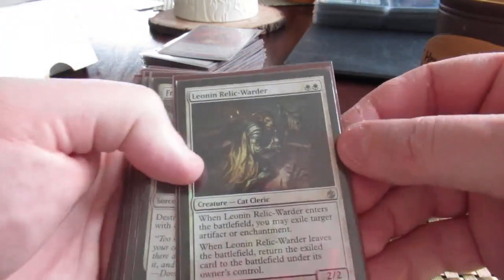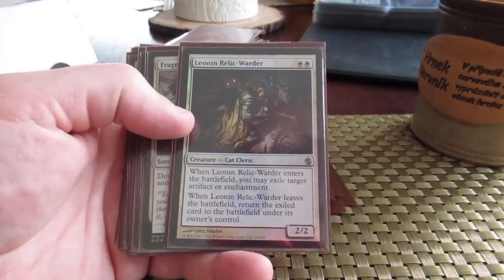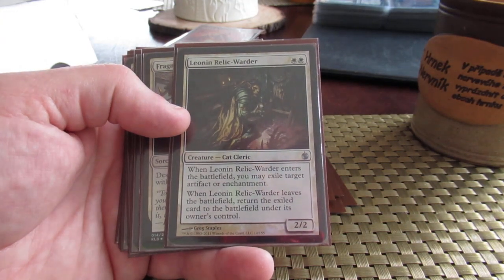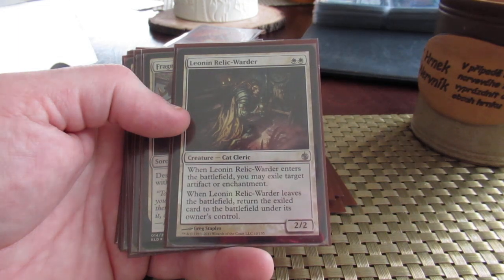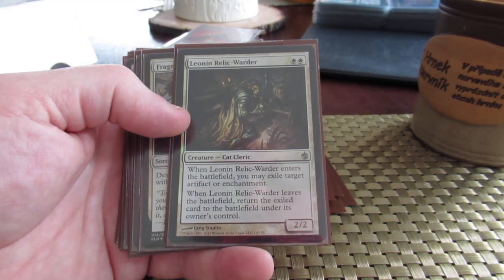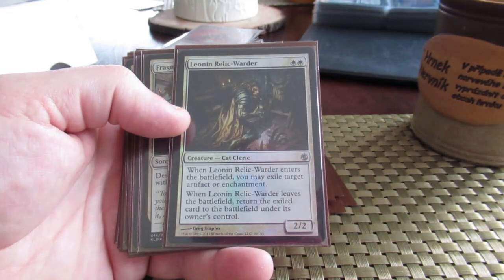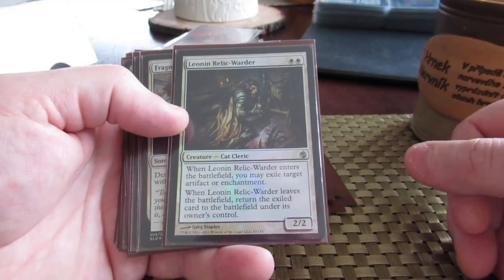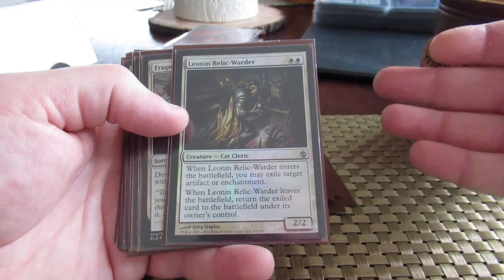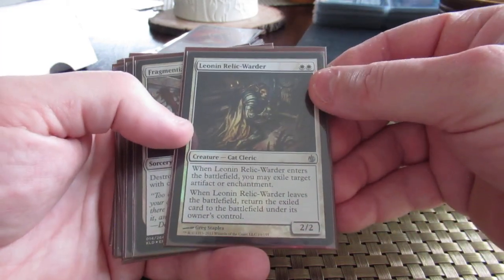Lein Relic Order — he's just kind of in here, not really sure exactly what deck he's pointed at. Most of the sideboards for my Modern ecosystem are pointed to decks that give the given deck problems, but some I just put in good cards to flesh out the 15. He can flash into play for two with an Aether Vial, and I can exile a target artifact or enchantment. For example, against Troll Worship, I can get rid of the Worship — otherwise, I don't really have a way to get rid of it.